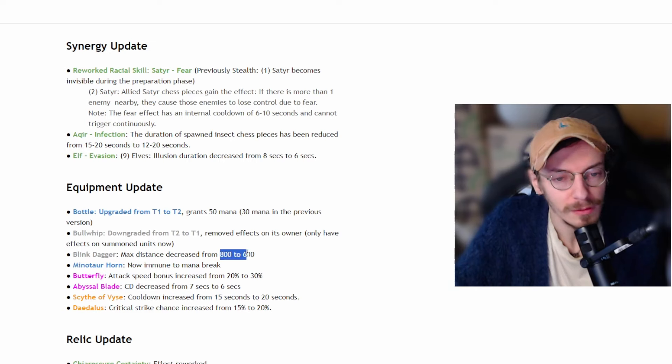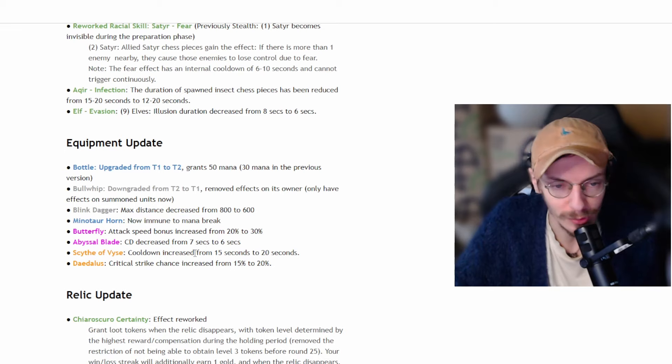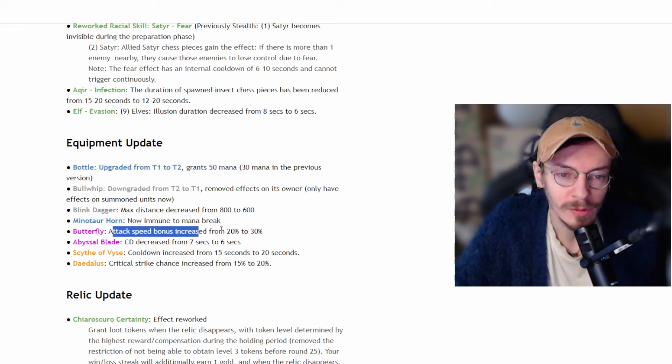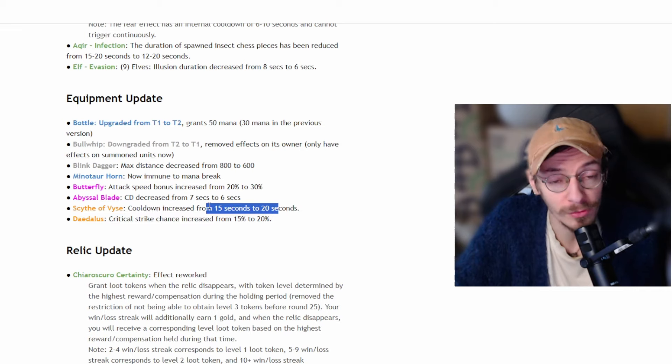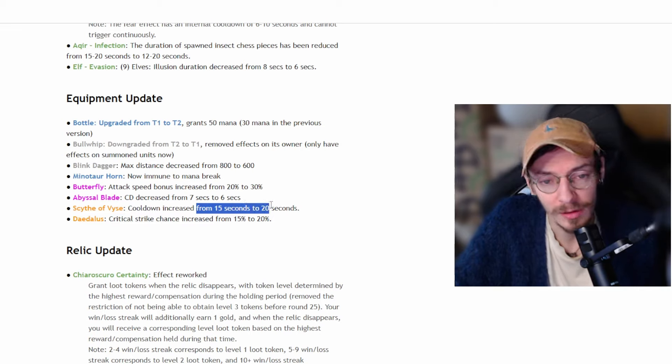Blink Dagger distance decreased — though they reverted this change later. Minister Horn is now immune to mana break, which should always have been the case but was a bug. Butterfly's attack speed bonus increased from 20% to 30% — good, as Butterfly was trash. Abyssal Blade got one second less cooldown — that's good. Scythe received a slight nerf with five seconds more cooldown — also really good, as it's still strong but you may get one less cast during a long battle. There was also a slight buff to Daedalus.